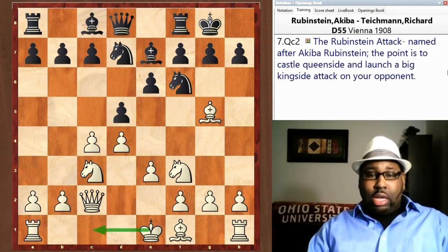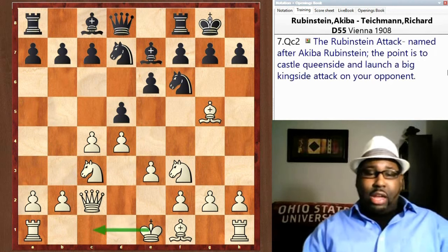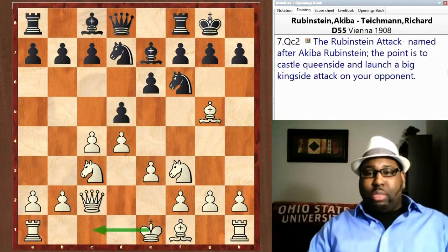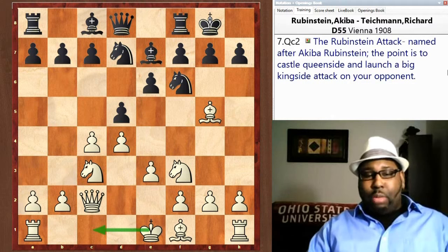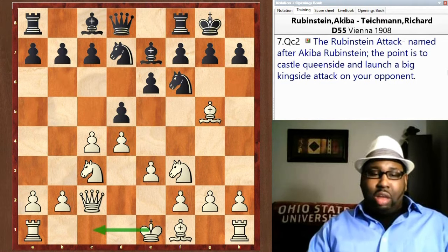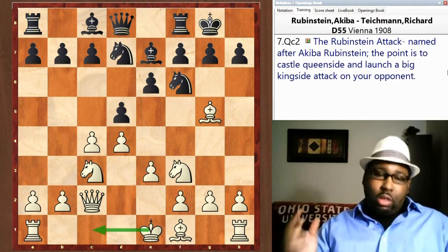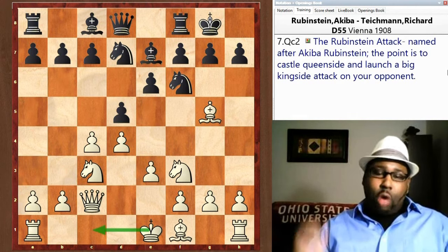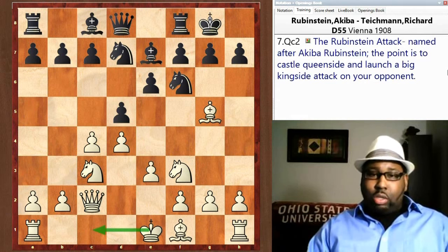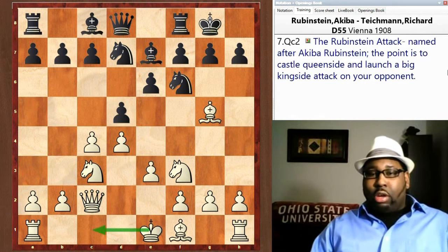Black castles, and now here's the move that initiates the Rubenstein Attack: Qc2. The normal book lines are Rc1 or Bd3 followed by kingside castling, but the Rubenstein Attack is all about Qc2. The reason is that White wants to castle queenside and then throw all his pieces towards the Black king.